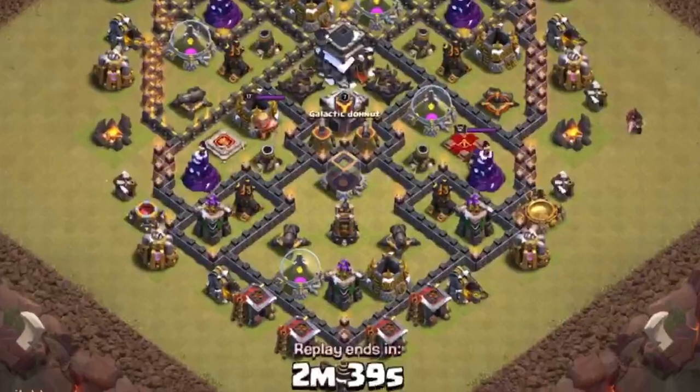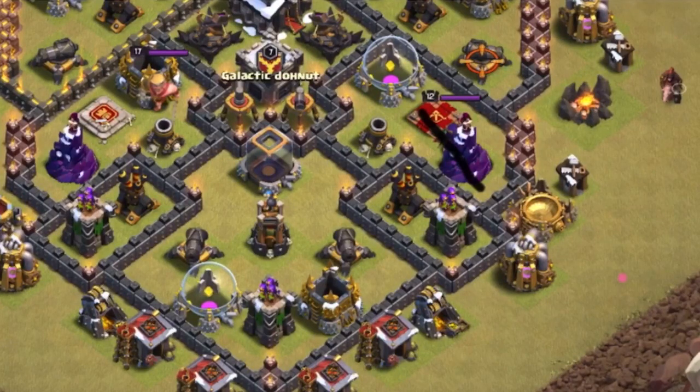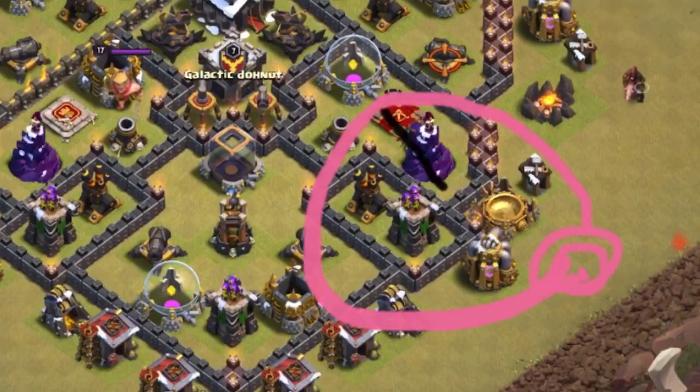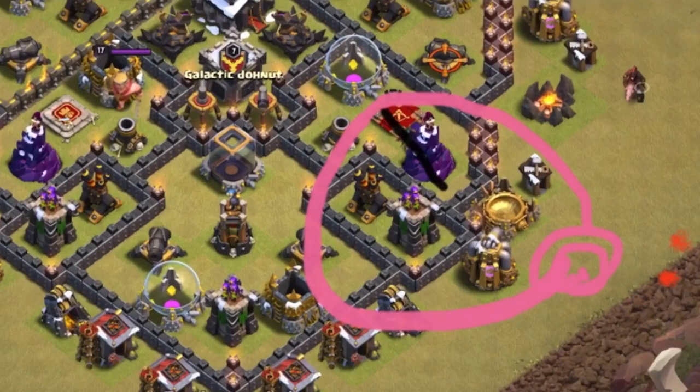Once we take care of the clan castle, your goal is to drop the archer queen because we're going to be doing the archer queen walk. Your goal with the archer queen is for her to take out a good chunk of that base before you drop anything. I would drop my archer queen right there to take out that air defense, the wizard, and the archer tower, which does high damage on flying troops. The archer queen walk is basically when you drop four healers behind the archer queen — it gives her more power to attack because the healers bring her life back. Anything getting taken away, she gets back. It's actually an OP kind of attack, but everyone uses it.